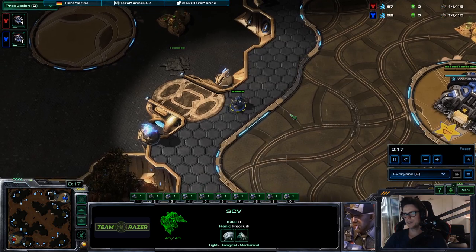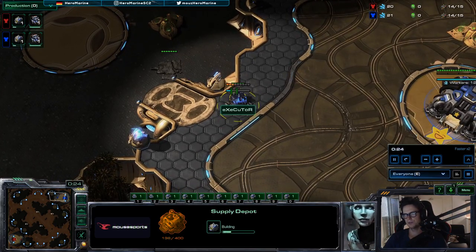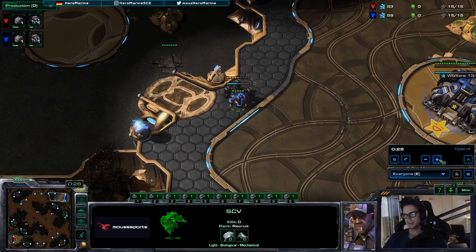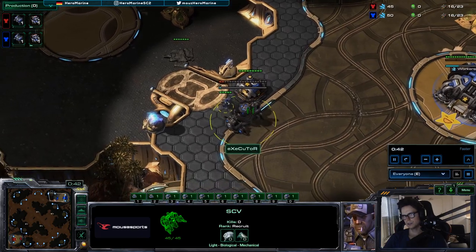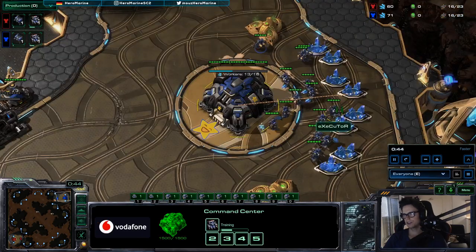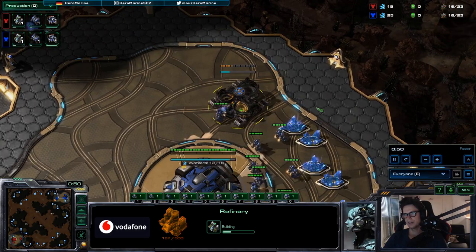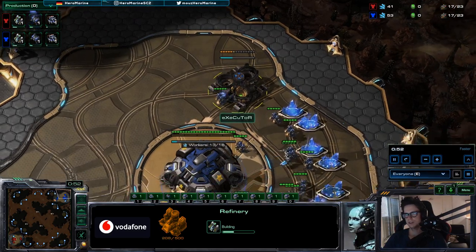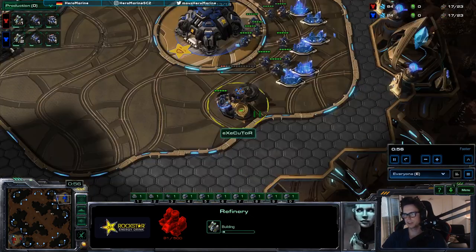Basically what I did here in this game is I opened up with a normal supply depot. After that, I go straight into the barracks. After the barracks, I'm going to take the gas. And then as soon as I have enough money, I'm going to take the other gas as well. So double gas opening it is in this TVT.